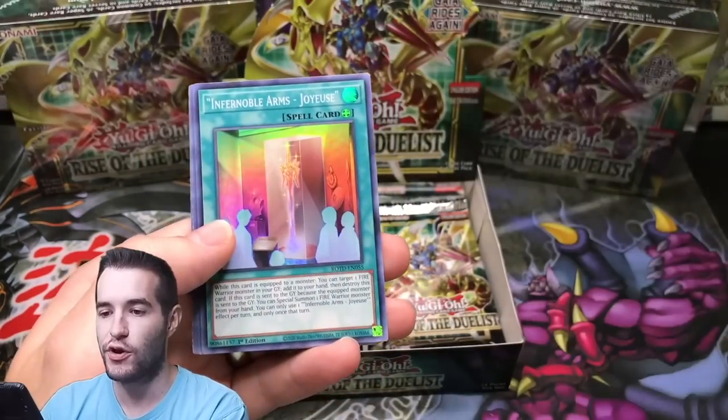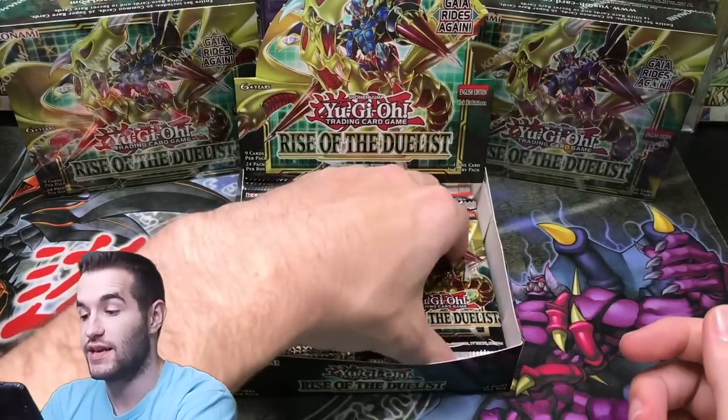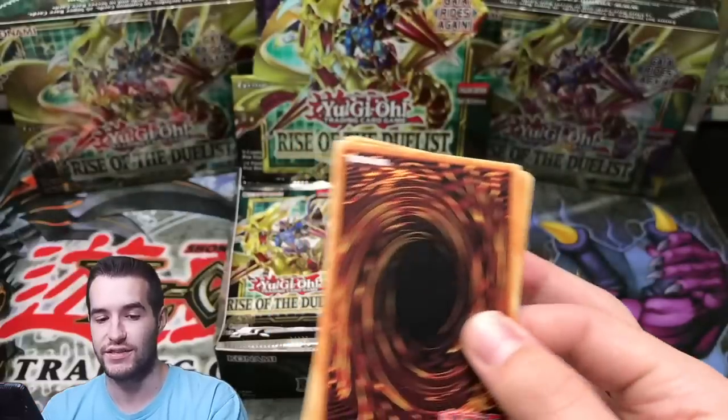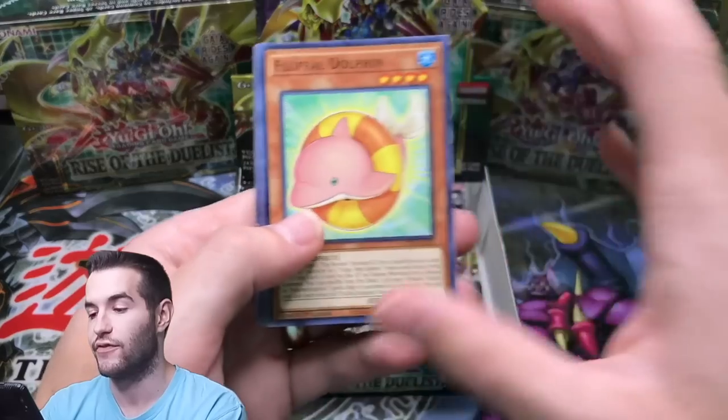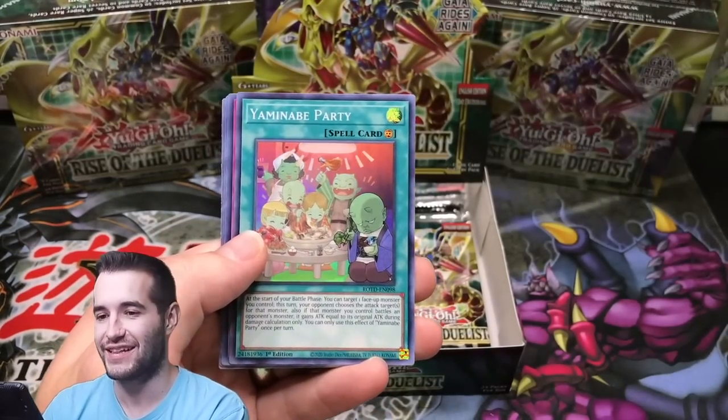Here we go — Infernoble Arms Joyuse. I saw that on House of Champions — he said the clumping in the cases was crazy. So maybe even in boxes you might get some of the same stuff. I'm a little worried about maybe getting a bad card multiple times.